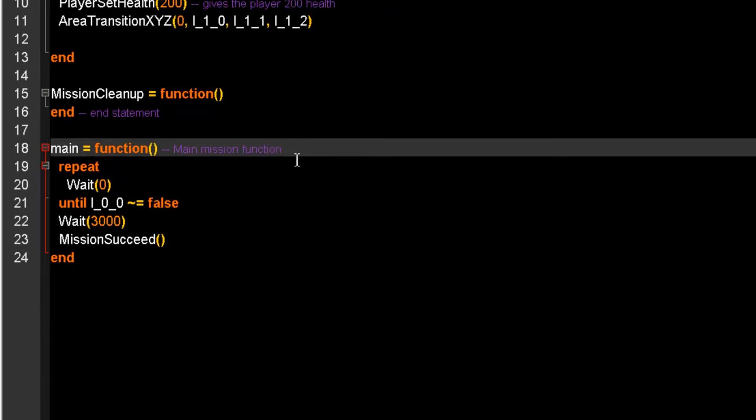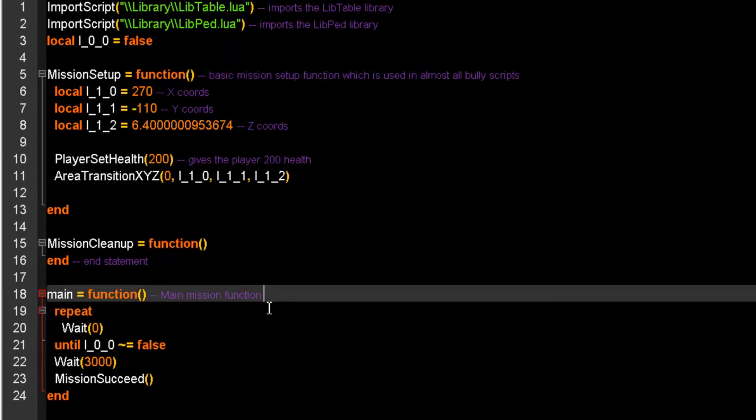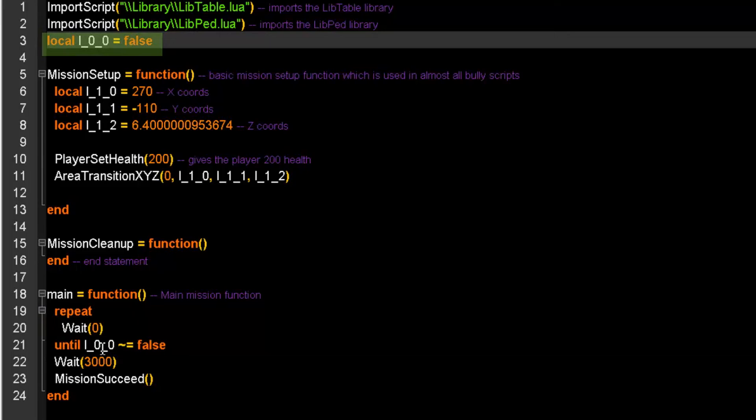This is the main part — this is where the main part of the mission happens. It will repeat the mission until L_0_0_0_0 is something other than false. At the beginning, we defined it as false, so it will repeat until it is not false. After this has been changed to something else, for example true, it will wait 3 seconds. Then the mission will be succeeded, ending the mission and causing the mission cleanup.